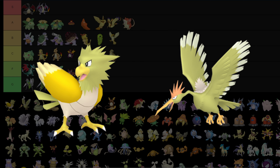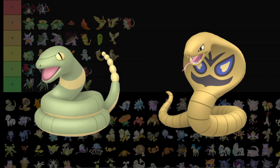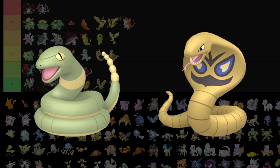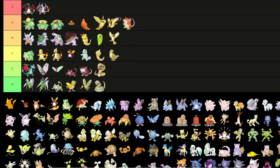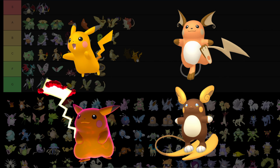Spearow and Fearow — I think this is kind of a green tint; they are hideous, so I'm gonna put them in green. Ekans also goes in green, but Arbok goes into F because it is green but it is worse than the regular Arbok.